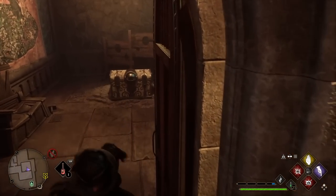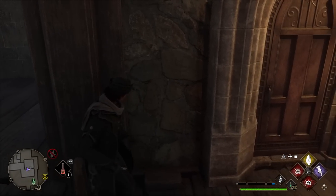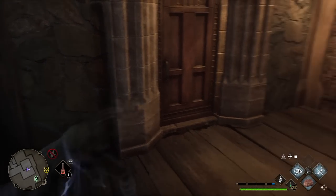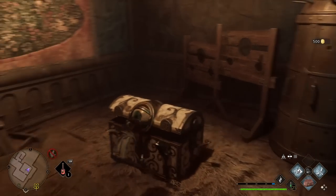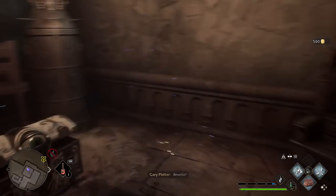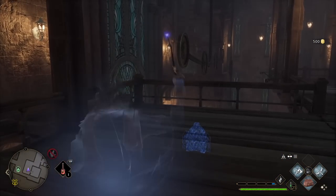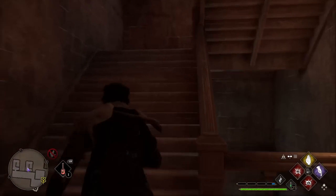We need to go hidden to get into here and unlock that chest. Each one of those chests is worth 500, if you didn't already know that. We go back to not-hidden and continue up the steps.